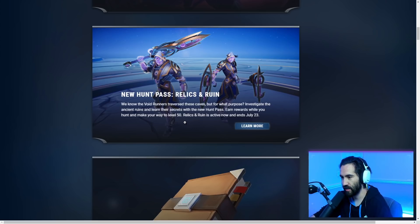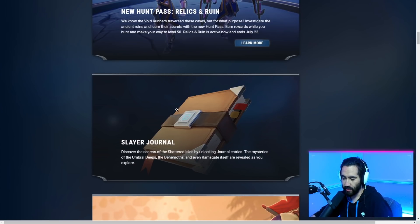We got the Relics and Ruin hunt pass, which is a celestial-themed hunt pass — pretty cool. The void runners traverse these caves, but for what purpose? Investigate the ancient ruins and learn their secrets with the new hunt pass. Earn rewards while you hunt and make your way to level 50. Relics and Ruin is active until July 23rd. There's also the Slayer Journal, which is new to the hunt pass rewards and gives concept art and little bits of lore — I've been asking for more lore in Dauntless for a very long time.